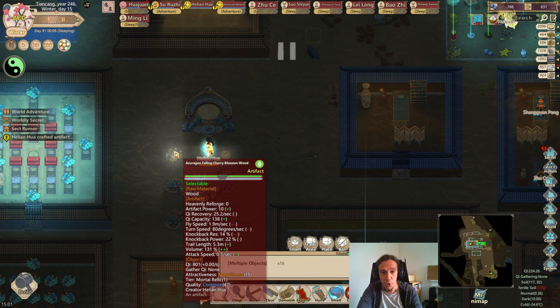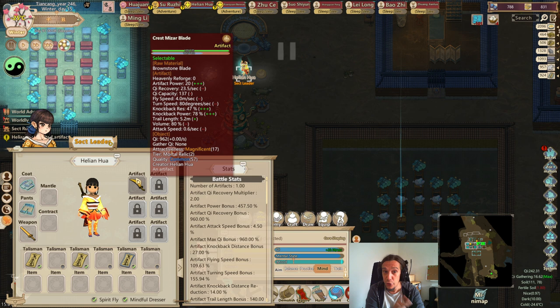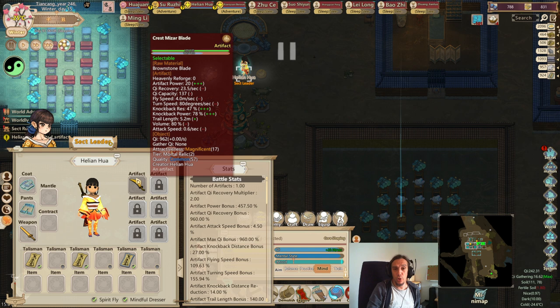If you are not sure what you're really looking for — because this is a really confusing wall of text — I can make it easy. There are only two numbers which are really important: artifact power and chi capacity. Chi recovery as well, because that determines how fast the weapon can be recharged. But at the end of the day, you're mainly interested in how hard the weapon hits and how much power it can charge in one go. Beyond that, most of these other numbers aren't nearly as important as artifact power, capacity, and recovery — even experienced players agreed on that. Attack speed is probably also an honorable mention.